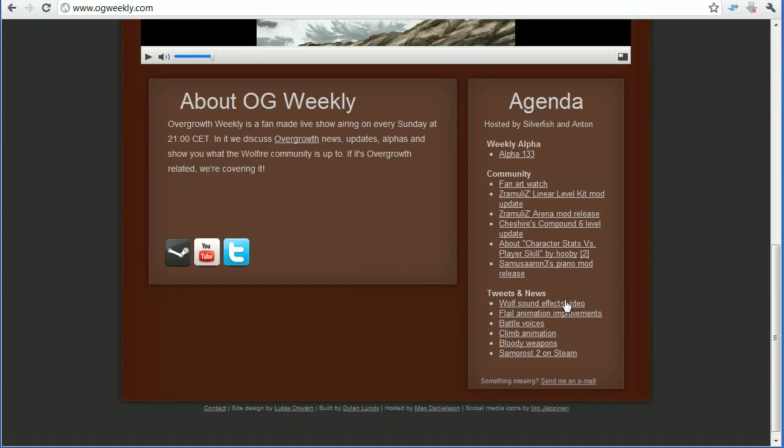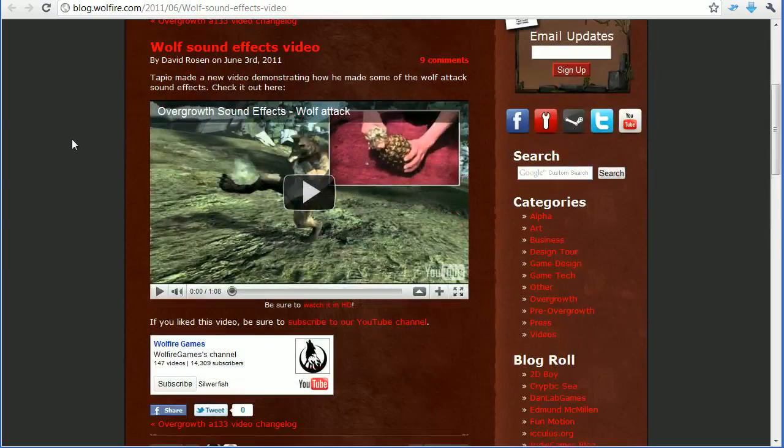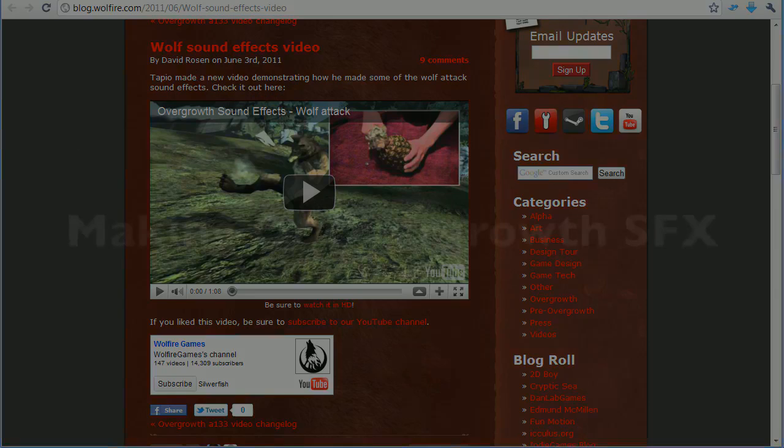Next up, let's go to the Twitter news segment and take a look at the latest tweets and blog posts from the team. First we have a wolf sound effects video blog post where Tapio made another video demonstrating how he made some of the wolf attack sound effects. Let's check that out.